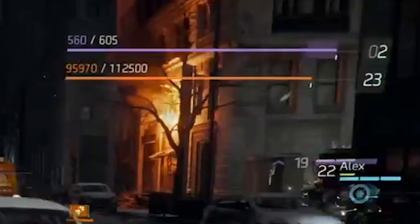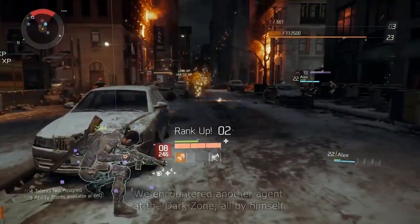In the top right hand corner you have two different bars. There are two different leveling systems in the Division: a level for your character and a level for the dark zone. The dark zone rank can go both up and down, whereas your standard player level just increases over time as you do missions and earn XP. The orange bar is the one we saw in the open world, and now in the dark zone the purple bar has presented itself — so we know the purple bar is the dark zone rank. Interestingly, player Alex was level 13 before, but now shows level 22 in purple, confirming that is his dark zone rank.